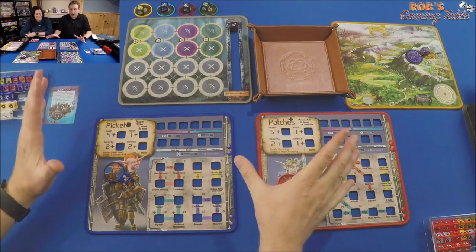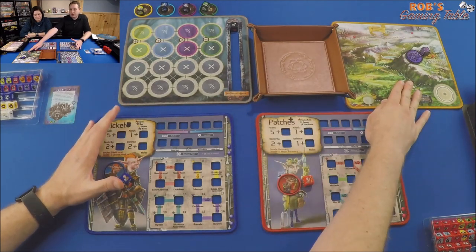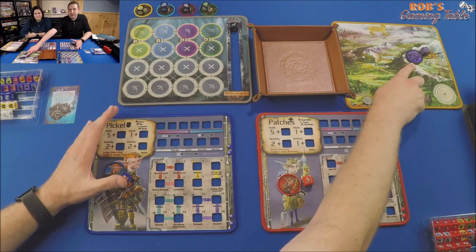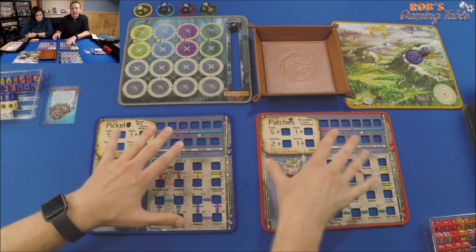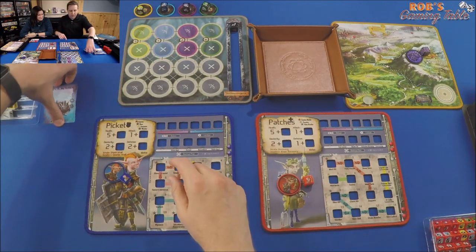We've got all our mats set up here. We have our dice tray, our Adventure Mat 2.0 where we'll track our progress and day, and we see our Tyrant Molmesh here. We have our Battle Mat set up, our Character Mat — Mel is playing Patches, I am playing Picket. Let's take a closer look at Molmesh.